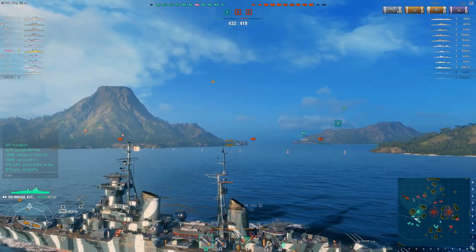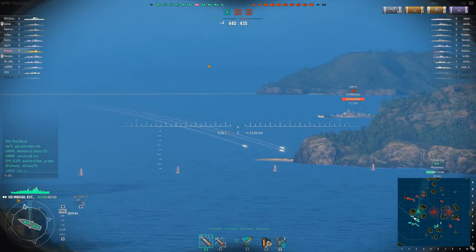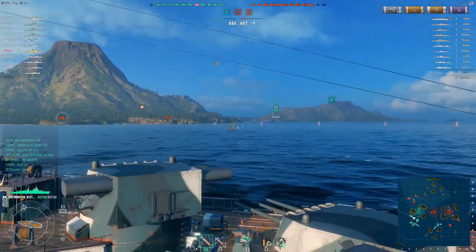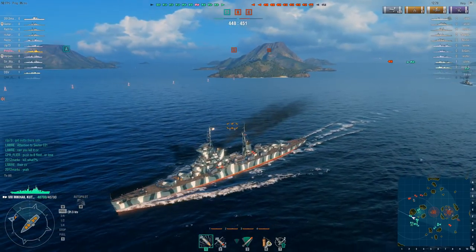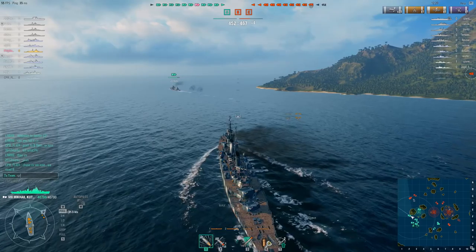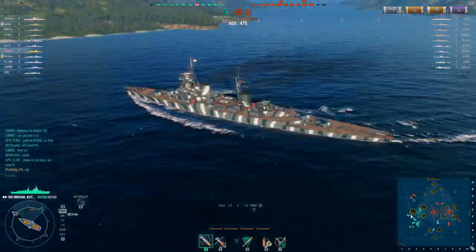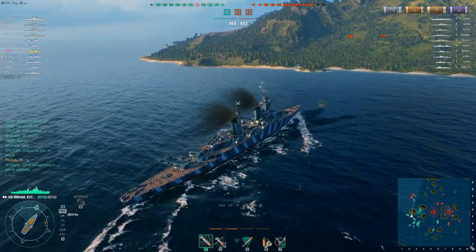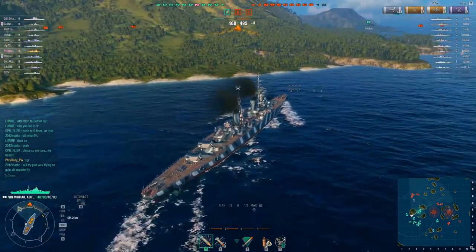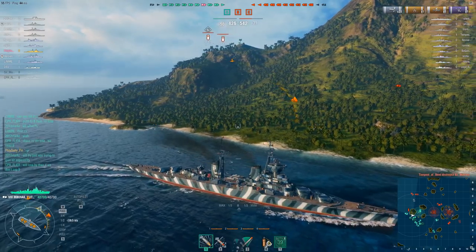The Shokaku is speeding away, but if we commit to him we have a North Carolina-class over there protecting their carrier. We might engage him briefly but won't go full blown on him. We also have torpedoes and need to wait for battleship support — I can't lead the charge alone. A teammate calls for us to push B or we'll lose. I'm turning around. Horrible turning circle, that's what you get with a very long ship. Turret rotation is bad too.